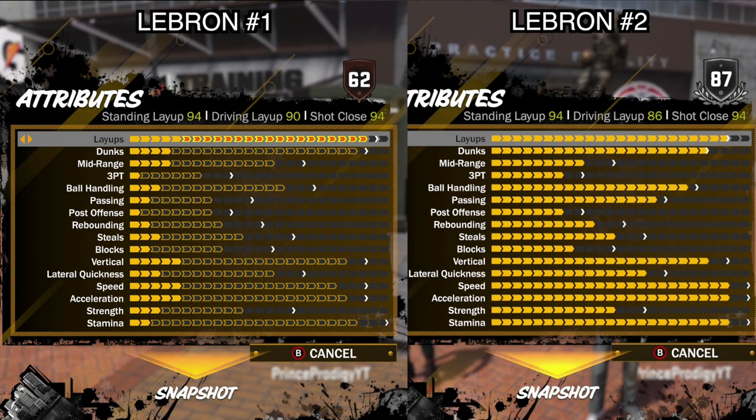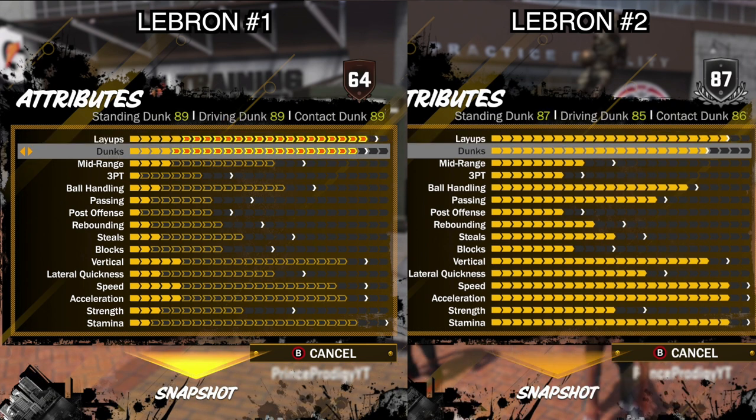On LeBron number one, the layups are higher than LeBron number two. Note that I did upgrade LeBron number two another slot because he is an 87 overall, so the layups would be higher, probably about two more — so instead of 94, it would probably be like 96. The layup is better, but not by a whole lot. The dunk is also higher on LeBron number one, and I upgraded dunk too, so the dunk for LeBron number two would probably be around 91. Dunk is better, but once again, not by a whole lot.